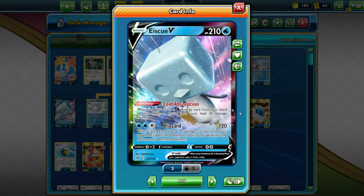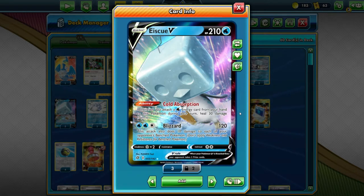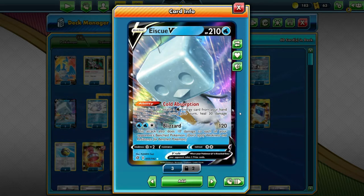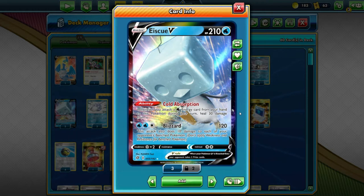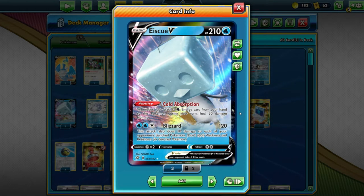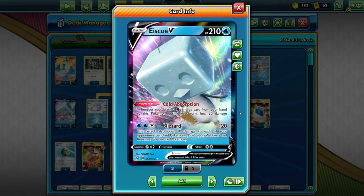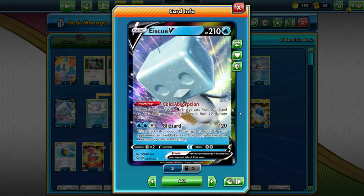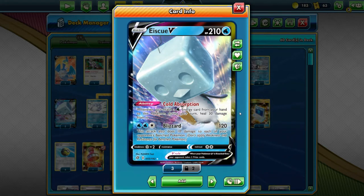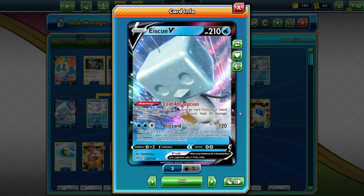Being a Water type means you have things like Capacious Bucket to search out energy, Frostmoth to attach multiple energy to benched Water Pokemon, Nessa to get Water Pokemon and Water energy back, and Wash Energy to prevent damage counters. You've got a few tricks for Water type Pokemon. Retreat cost of 2 is great because Air Balloon gets you free retreat. Weakness to Steel is horrible because Zacian is everywhere — just be careful.